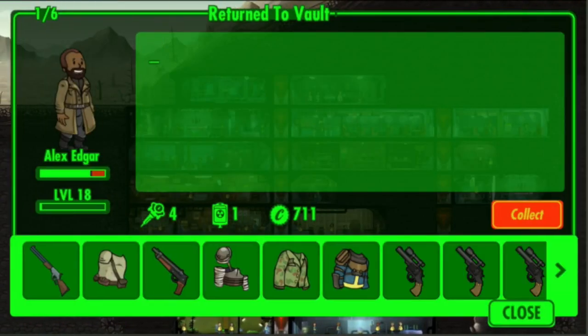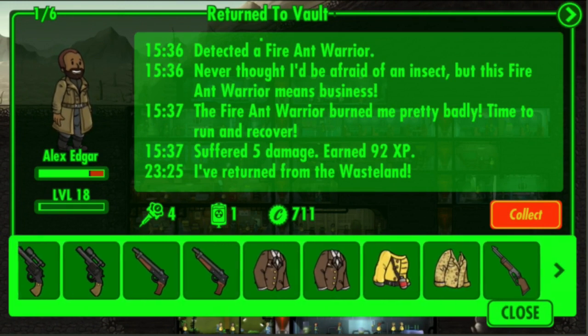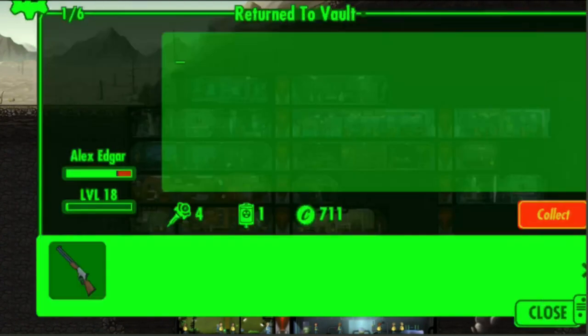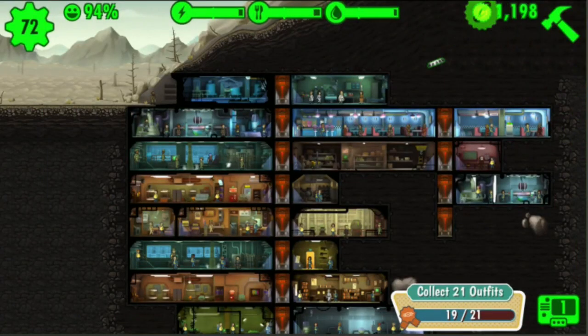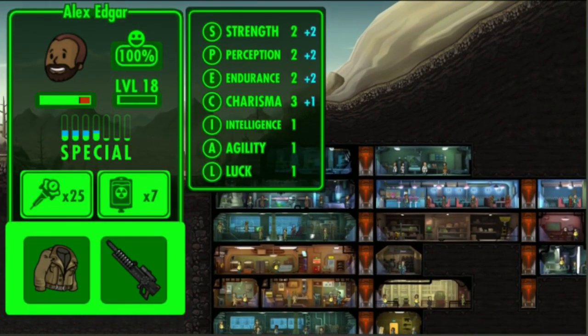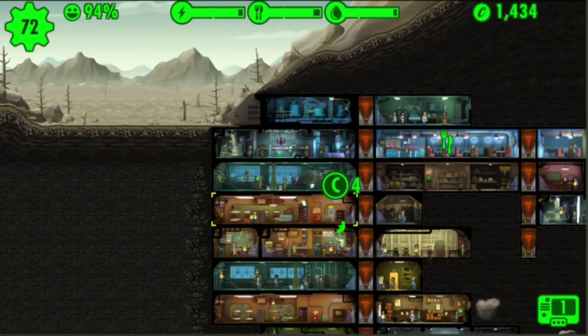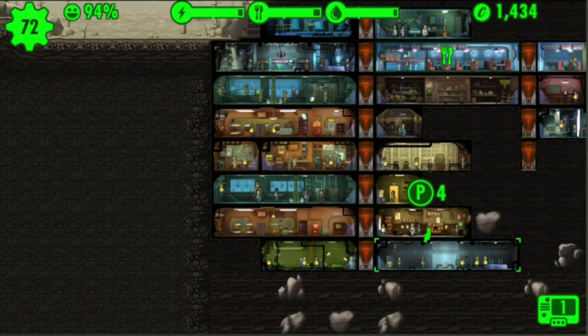We got this guy here, Alex Edgar, who I sent out last night. You can see he has loads of goodies down there in his hotbar, which I am now going to collect. Alex Edgar, let me check your special out. It seems anything in strength he would specialize in. I'll put him down there.